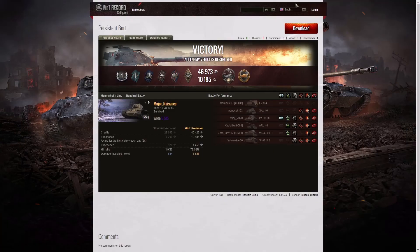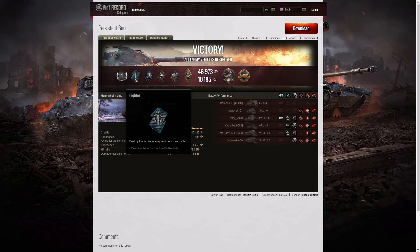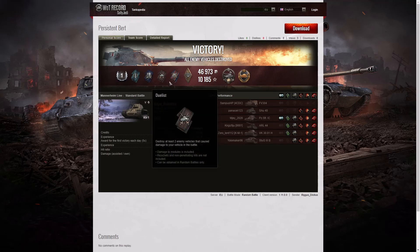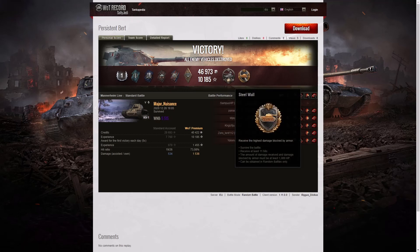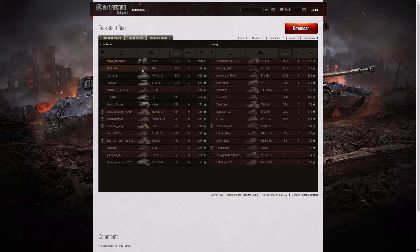Here are the end of battle results. The first battle: I managed to get a first-class tanker in the KV-1. I also got a fighter badge for taking out at least four of the enemy — I took five out in the end, just one short of a top gun. A shell proof for blocking more damage than my own hit points, a duelist for taking down two tanks that damaged me, a fire for effect, and a bruiser medal for getting at least five critical hits — I got five exactly.